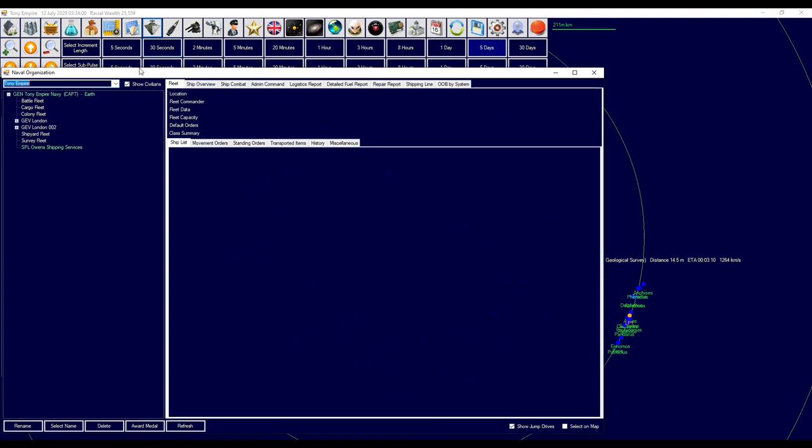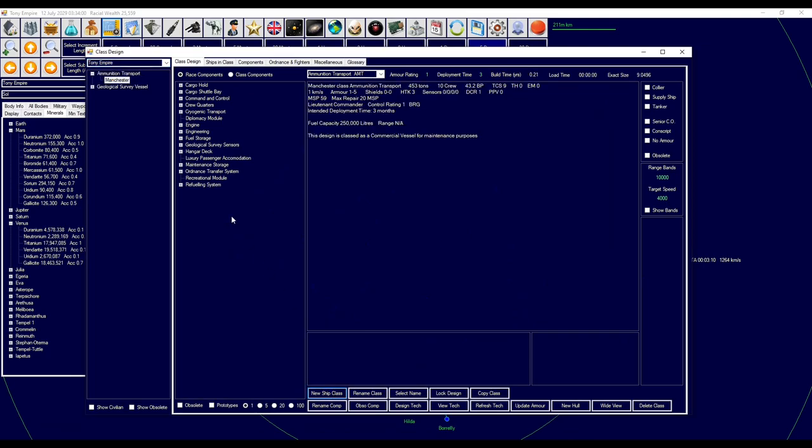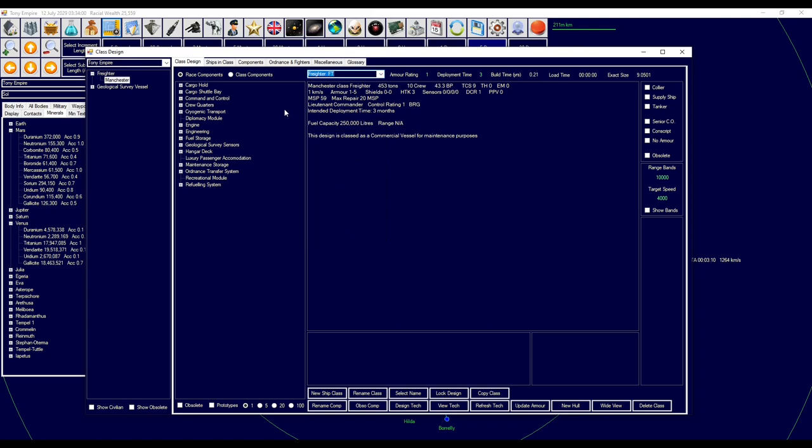So we're going to go to new ship class. It's been a while since I've played. New ship class — this is the Manchester class and this is going to be our freighter. On this one we're going to look at quite a few different things. We're going to do conscripts — that just means they don't need as much; they're manned by people who are kind of concentrated in so they don't complain as much. I don't need as many things — that's kind of what it means.